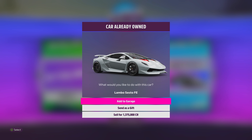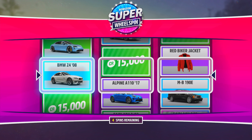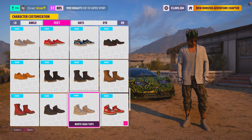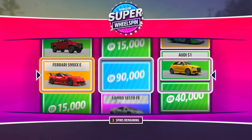This only works for cars, so if your spin has clothes, horns, emotes, or cash the re-spin won't work on those. You can make this glitch even better by going to your character customization and buying all the items that are available to you. This will then remove them from the loot pool in the spin so you will get more cash and more cars to re-spin.